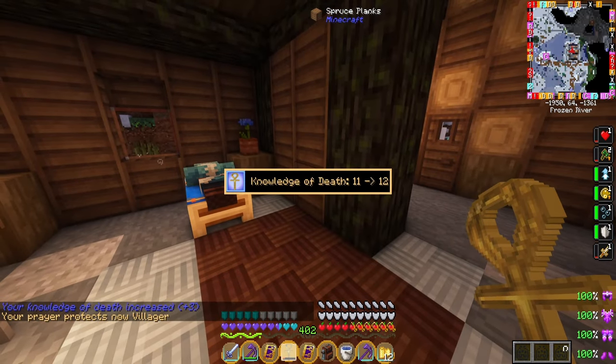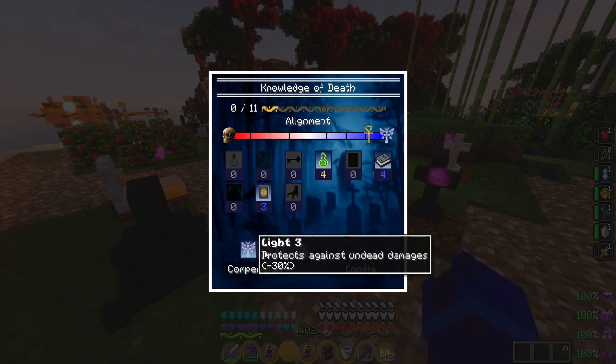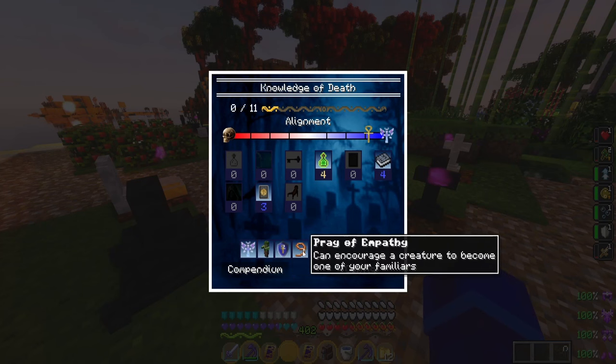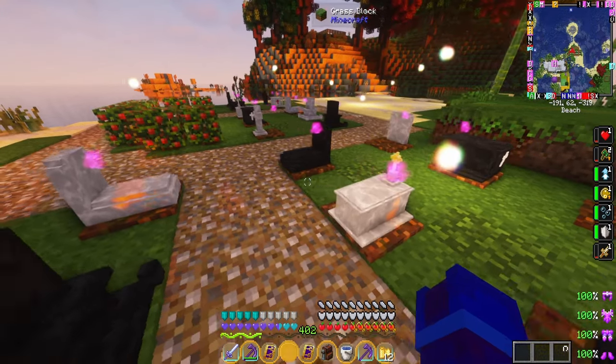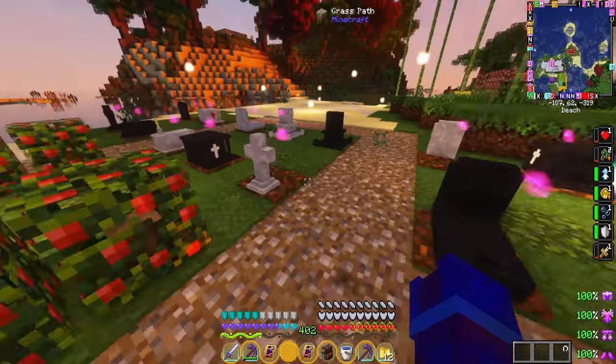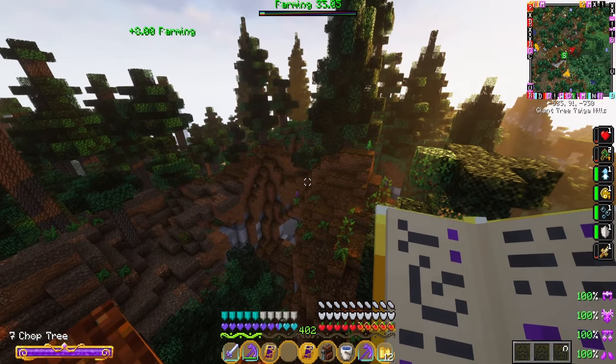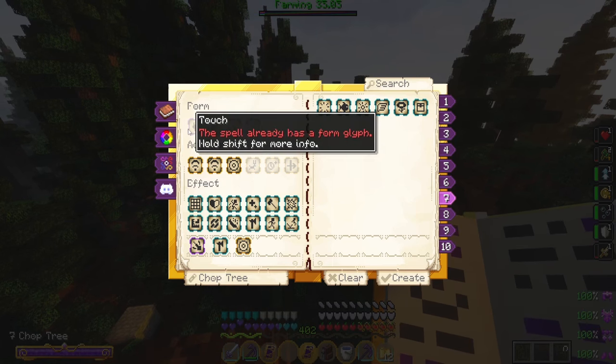A very easy way to level up Corail is to make an Onk, which you can use to pray on villagers to get more XP from the knowledge of death. You might need a couple levels of knowledge of death in order to pray on villagers, but it's definitely a great mod you should spend time leveling up Corail Tombstone — both for the disenchantment purposes and for the other skills in the mod.